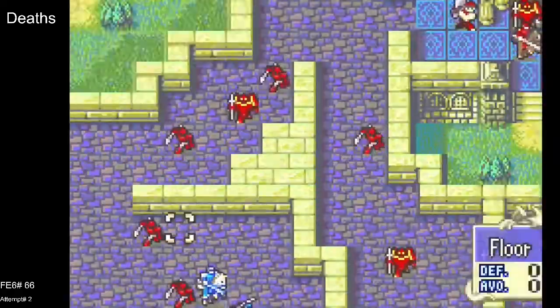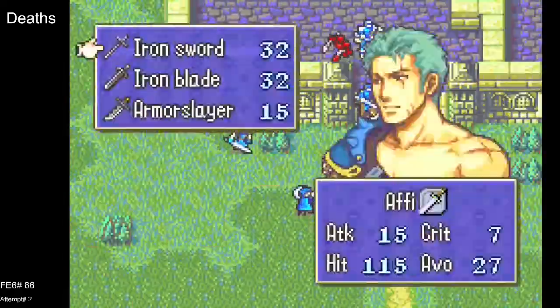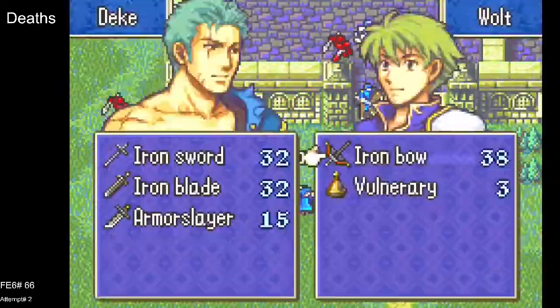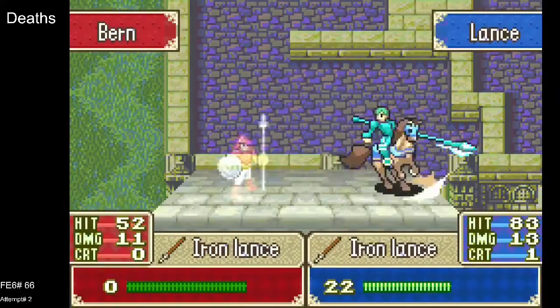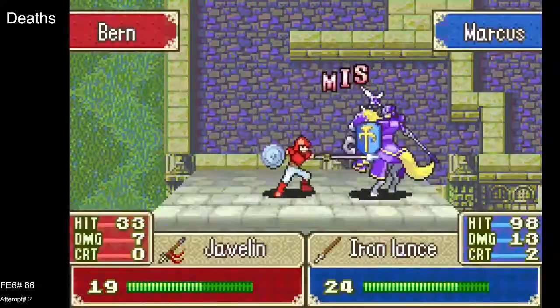Lockpicks have 30 uses, which is quite a few, and there are a lot of chests in this game to use them on. Chad is a serviceable unit — obviously incredibly frail combat-wise — but thieves are very useful.